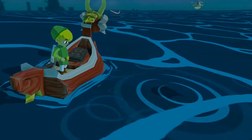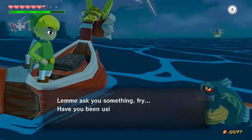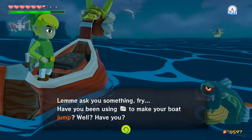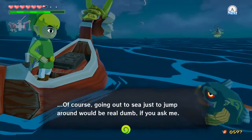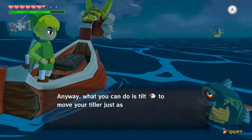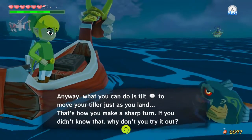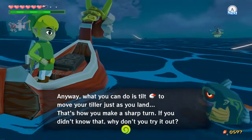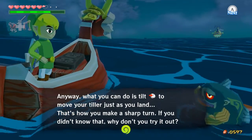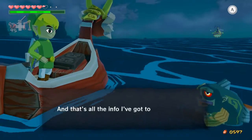Now explain to me, little fish man. Let me ask you something, Fry. Have you been using ZR to make your boat jump? Going out to sea just to jump around would be real dumb if you ask me. Anyway, what you can do is tilt L to move your tiller just as you land. That's how you make a sharp turn, if you didn't know that. Why don't you try it out?